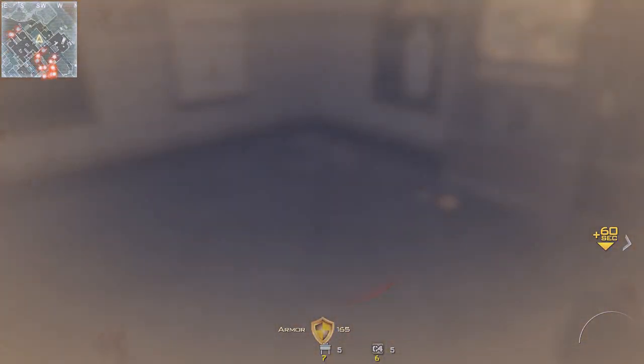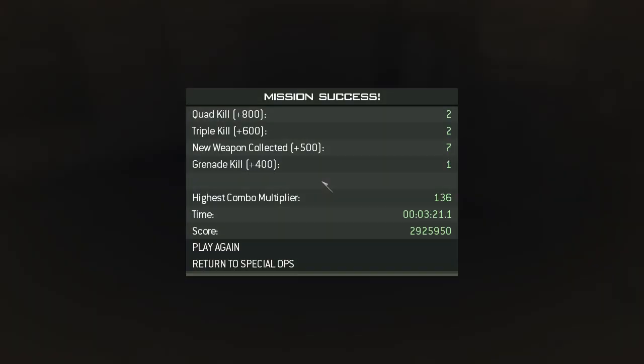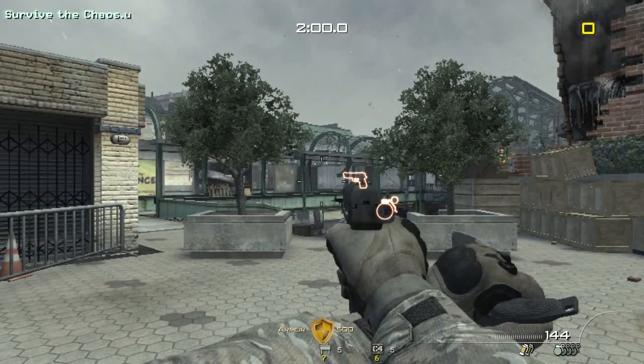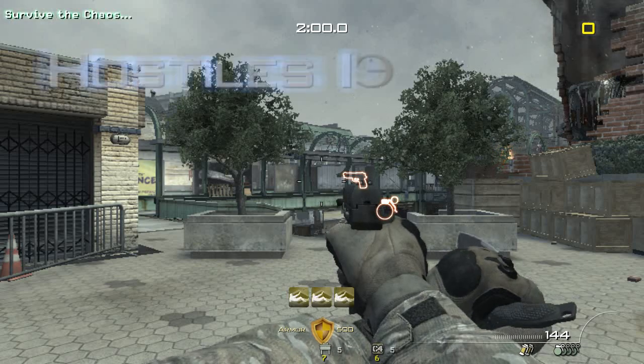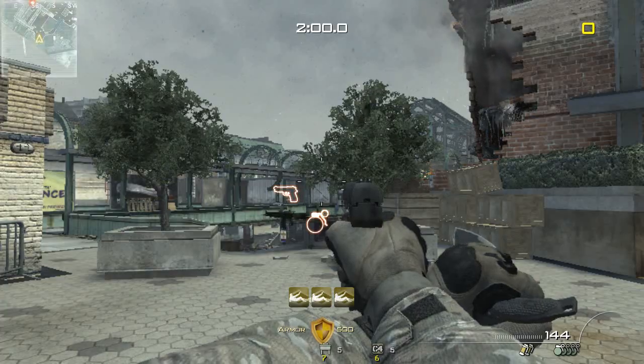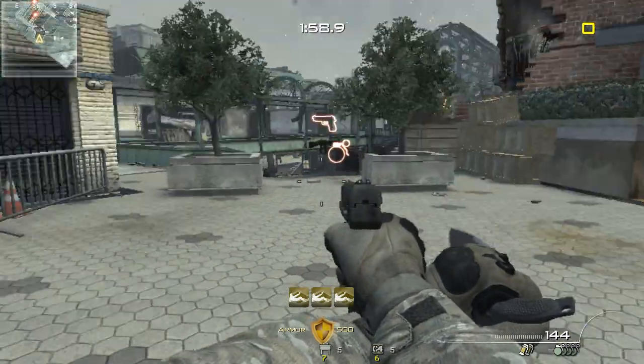That's the way it's done. Army intel shows multiple enemy troops are in the area. Secure the area and take them down. Good luck.